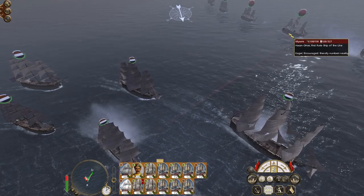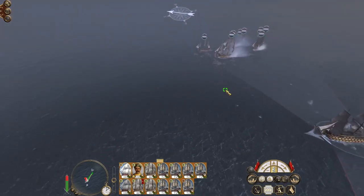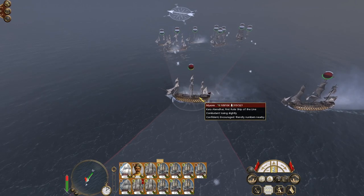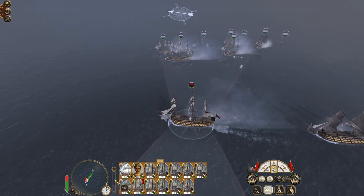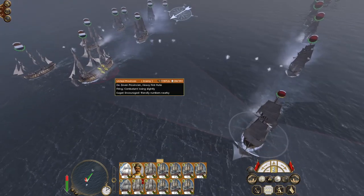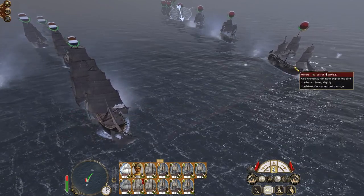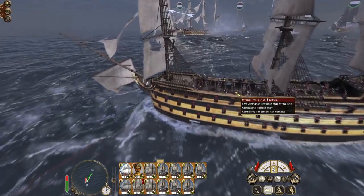We've started — so my guys lost two crew, their heavy first rates haven't lost anything. The name of the game is we've got a lot more firepower in our third rates towards the back of the fleet than they have, but we want to keep closing the distance. We're probably going to want them to fire at will until things close up. Hassan Omar's taking some hits — let's speed this up.